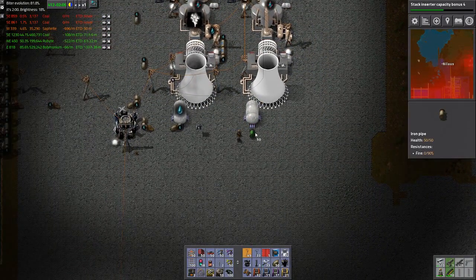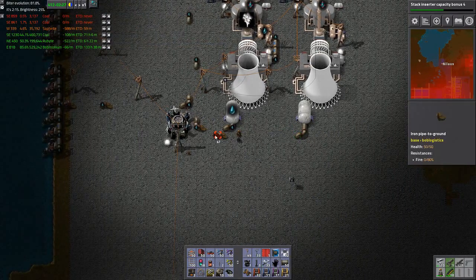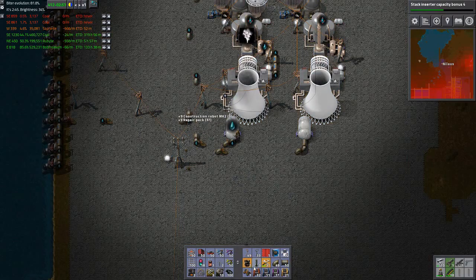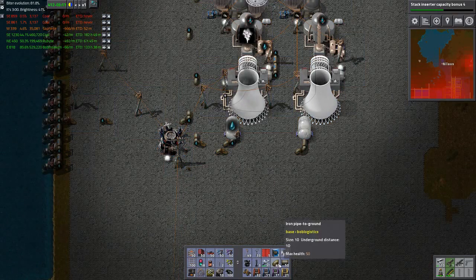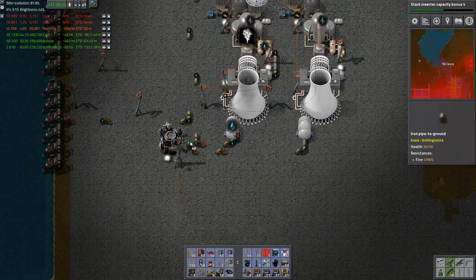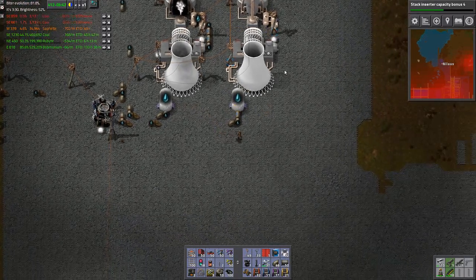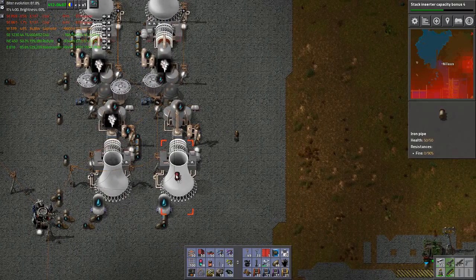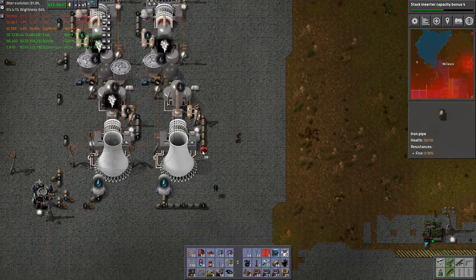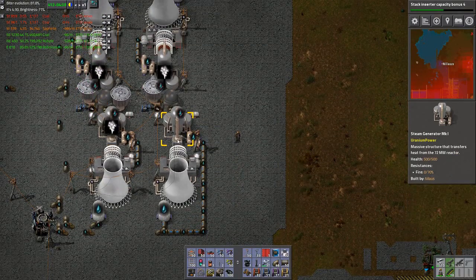First thing we will do is we will get water on this one. Of course this will be a delicate endeavor. I will be needing this one — here. That should not be an issue. Do we have water? Yes — quickly filling up. That one is also still filling up — still full. Now we need to fill up this with steam. That goes up to 3000 superheated steam, and then we are good to go.